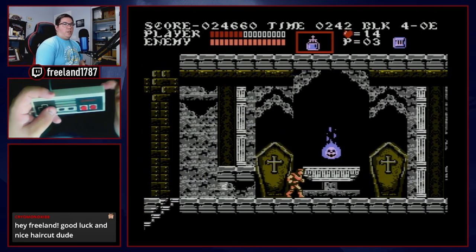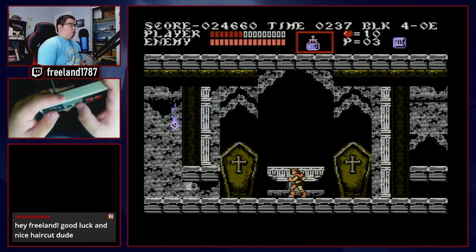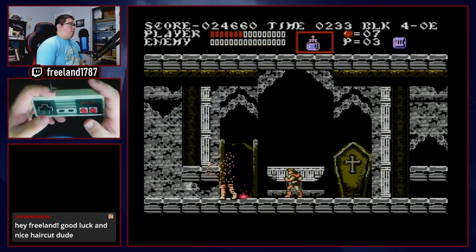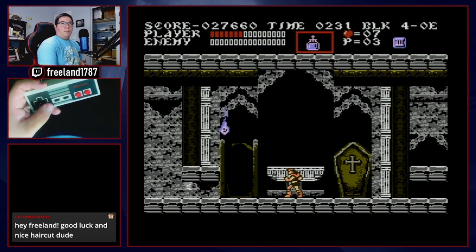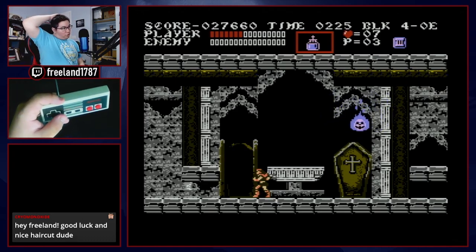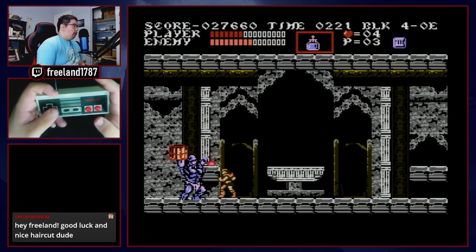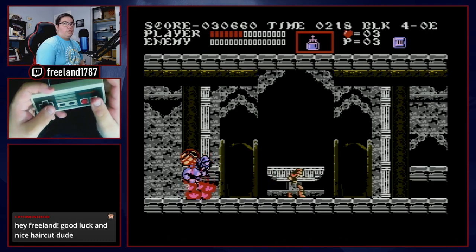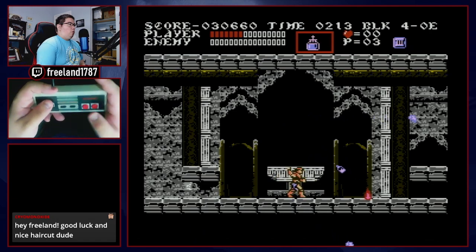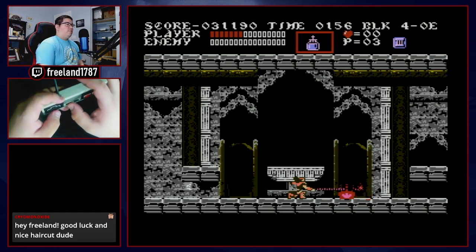Now into the boss fight at level four. We've got mummies — just destroy them, rip them apart with holy water. Next up is Cyclops. Positioning is important because Cyclops will charge based on your position. If you get a fast charge pattern, jump up and throw holy water on this platform, then overlay as many holy waters on his eyeballs as you can. That's our first triple campfire in this tutorial.